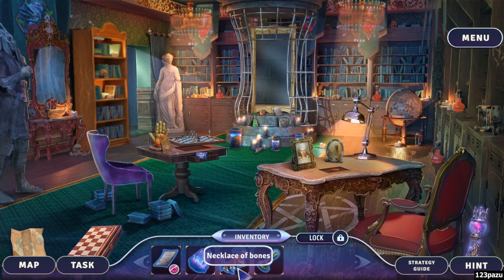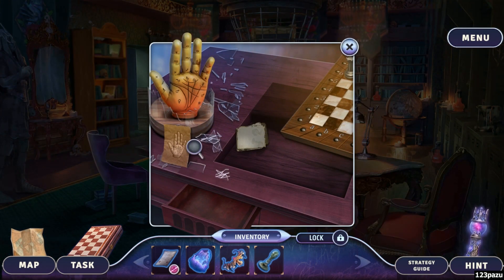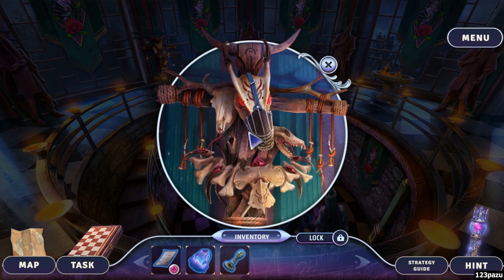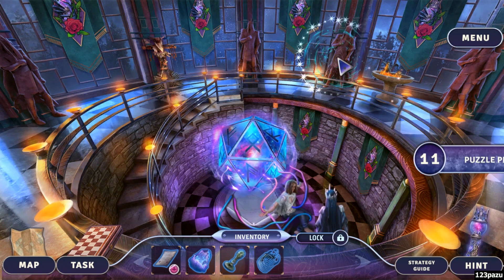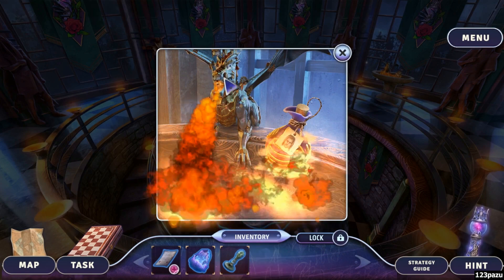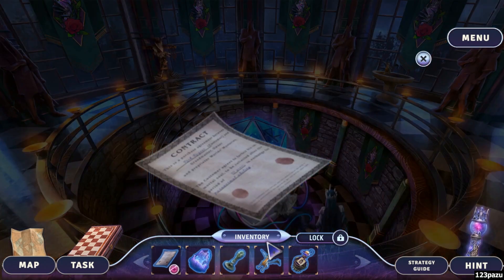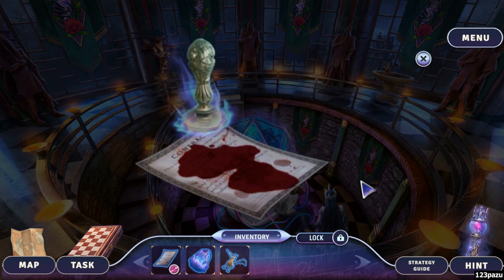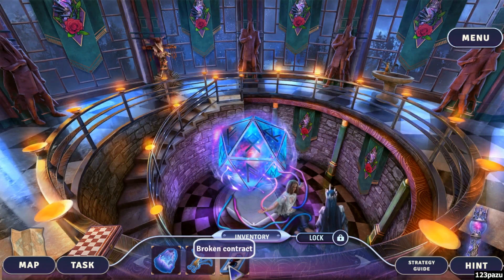We've got a necklace of bones — the dangling bits. Enchanted muzzle — the muzzle. Who are we using this on? Put a muzzle on the dragon. Rick's blood, mechanical dragon — alright, let's combine all these items into one. The stamp, the blood. Void contract — broken contract, yeah!